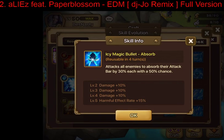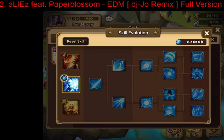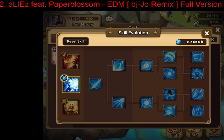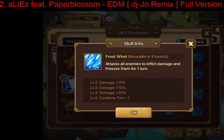I personally prefer Chain because it will reduce attack bars a lot more and is really good for TOA. Absorb can theoretically give you another turn if you hit four or more enemies and it procs, but because it's not reliable I wouldn't build toward that. Chain is more reliable at decreasing attack bar since it hits multiple times.